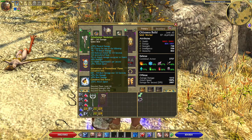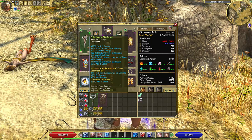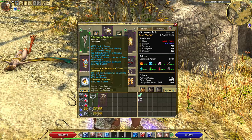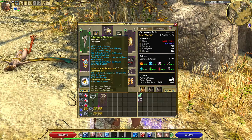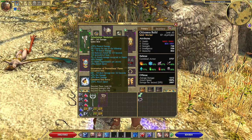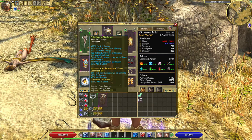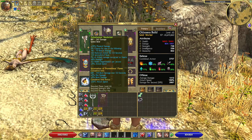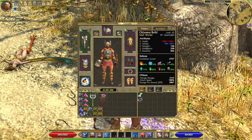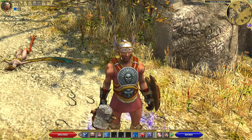Unfortunately this one has no prefix — it has only a suffix — but fortunately the suffix is very good, good enough at least. It is the 'of Reckless Power' suffix which provides attack speed, strength, and pierce, but also minus health regen per second. It also provides a percentage of physical damage, and I think attack damage is converted to health. I decided to put all of these items together and make this thematic build, but before we talk about items more, let's take a look at the skills.